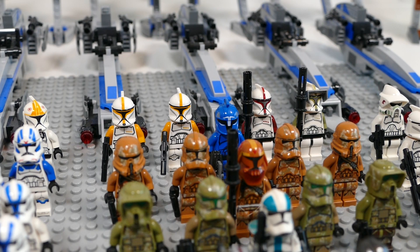Behind that we have a Republic Commando Trooper. They're not actually clones but they're part of the Republic so I've included them. Next to him we have two Phase 1 Clone Commanders in yellow and two Phase 1 Clone Commanders in red and green — some really nice commanders for the army.